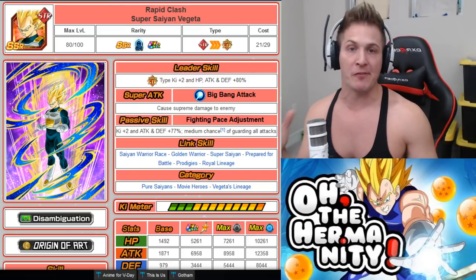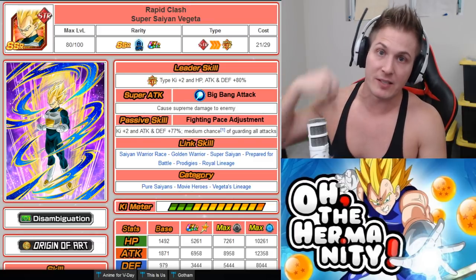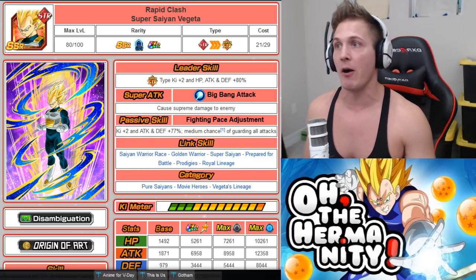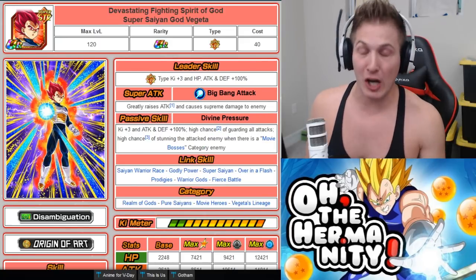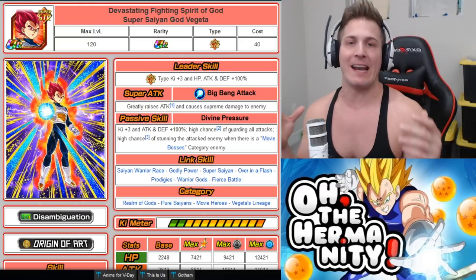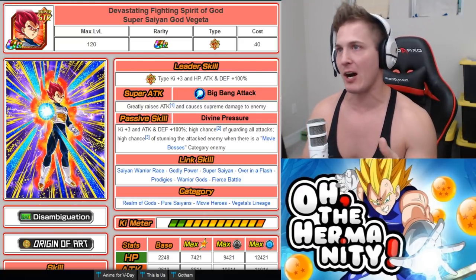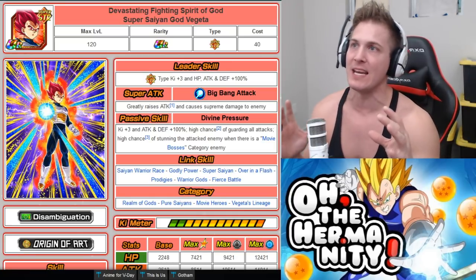There are actually a few different ways you can boost the super attack of this unit for free before you get him to the TUR level. If you don't know who the TUR is, it's God Vegeta, obviously from the Broly movie. We've been waiting so long for Super Saiyan God Vegeta — we finally got him and he delivers. This unit is absolutely amazing.